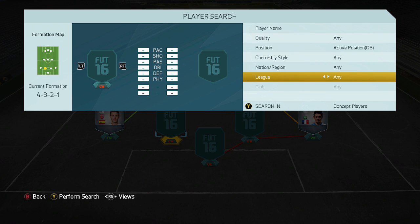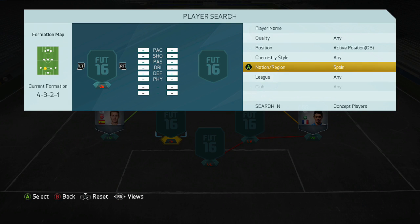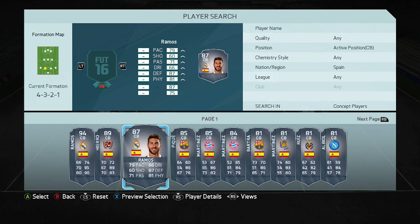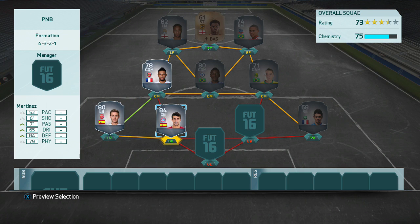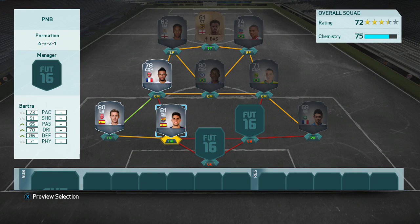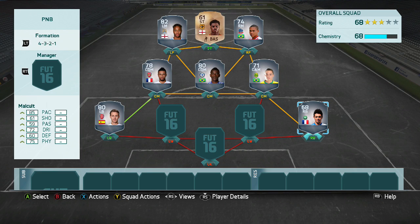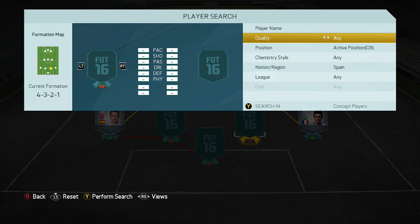For a Spanish center back — Nico Martinez comes to mind, Bartra is very good this year. Sergio Ramos would be too expensive. We could go down the Bundesliga route if we need to. The problem is Malquit and Adrian both still need links, so we can't really go down the Bundesliga. We need a league link, so let's look at leagues and see what other options we have.